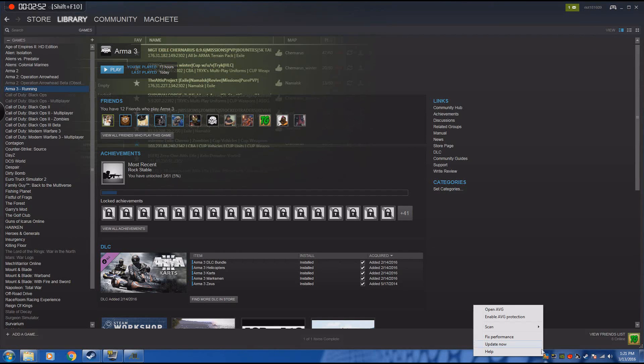Last but not least, make sure that your AVG or your Antivirus is off. Exile and Arma 3 and all the rest of those mods absolutely hate Antivirus programs. So there's three things that you can try if you're finding that your mod for Exile is experiencing a few problems.